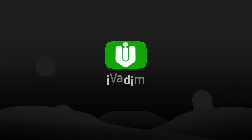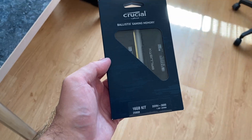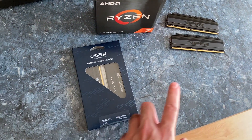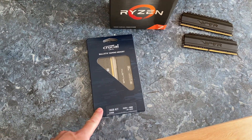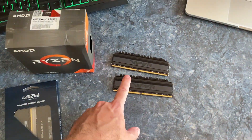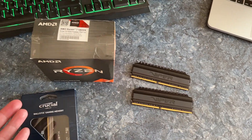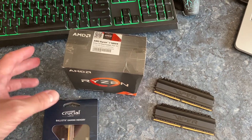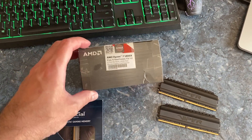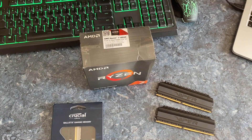Hello my friend, it is I, Vadim. How are you doing? Today I want to check the performance difference between these two memory kits. This is DDR4 3600 CL16 and this is also DDR4 3600 but CL18. I want to check if there is going to be any difference when using a Ryzen 5000 series CPU — I'm using the 5800X in this case. Let's check it out.